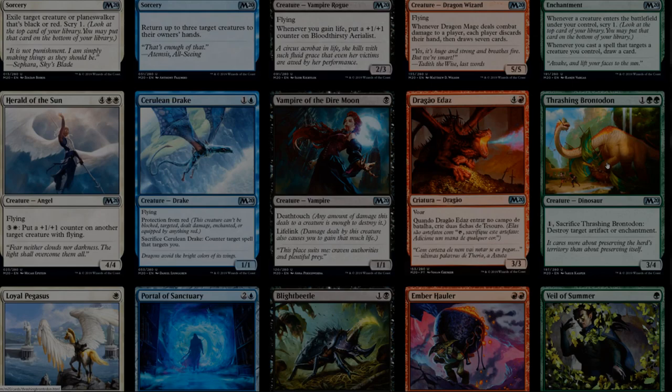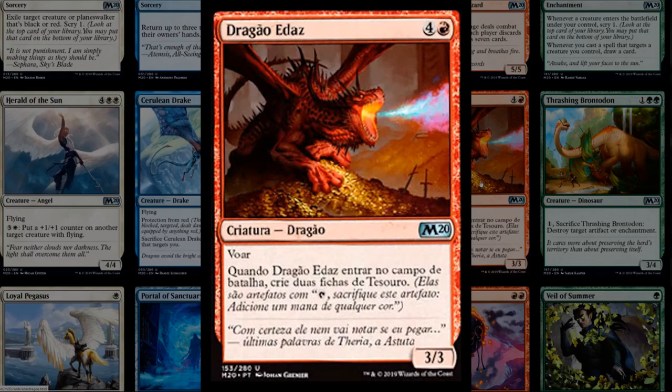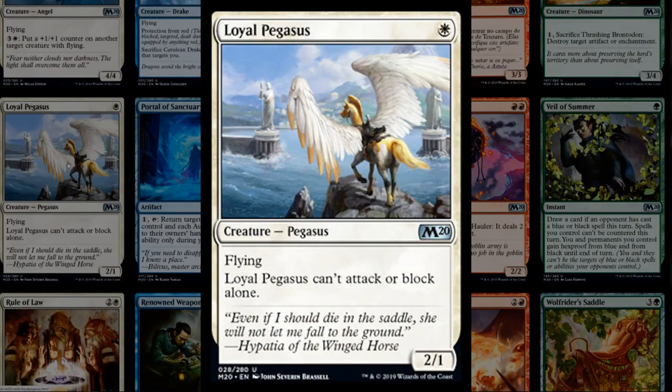Yarok's Fenlurker is double black for a 1/1 that forces the opponent to exile a card from their hand when it enters — like a Burglar Rat that exiles — plus a mana sink ability in the late game. Goblin Ringleader is an exciting reprint, now Modern legal for the first time — four mana 2/2 haste that reveals the top four cards and puts all goblin cards into your hand. If you get lucky this essentially draws four cards and puts a haste creature in play. Raise the Alarm is also reprinted, making two 1/1 tokens at instant speed — great for Celestia token decks and plays well alongside March of the Multitudes and the Loxodon.